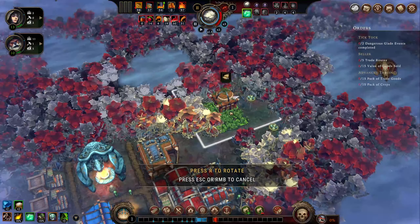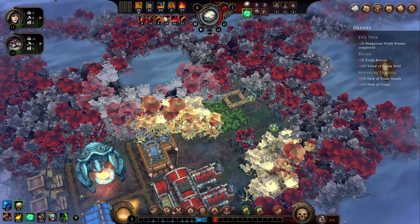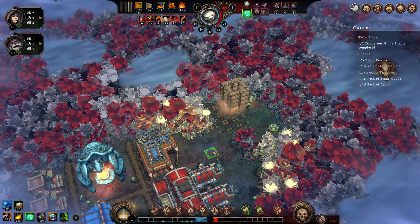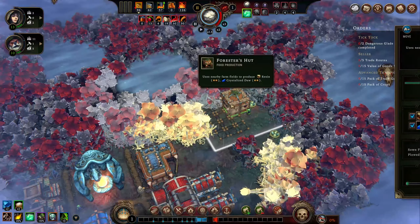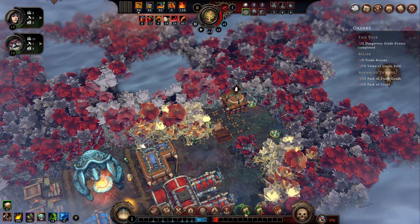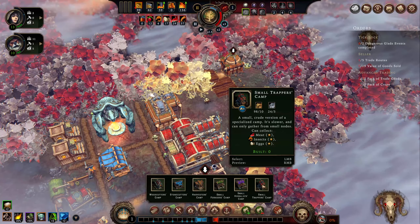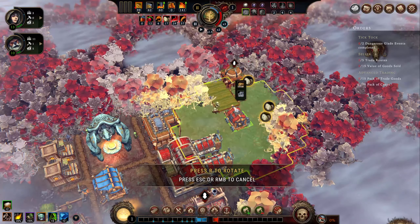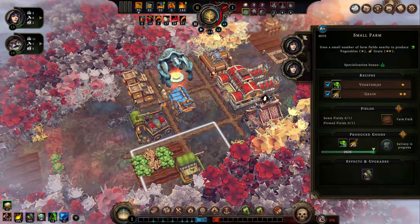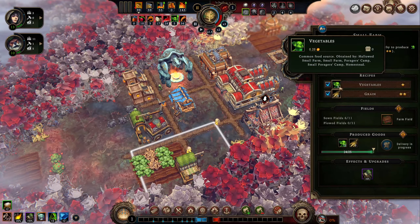It would be really good to get the ability to grow herbs just in general — I think that would be really beneficial. A forester hut wouldn't hurt either, it's probably worth doing. We're just going to do crystallized dew — we don't need resin for that. We do finally have eggs so we can harvest here. Food production will be a kind of important thing. We are getting vegetables so it's not like we're without any food, but I would ultimately like some better stuff.